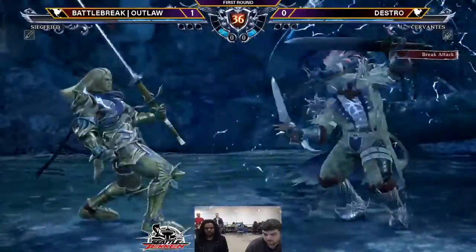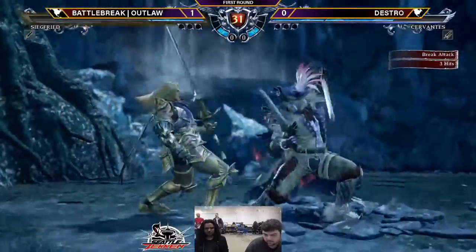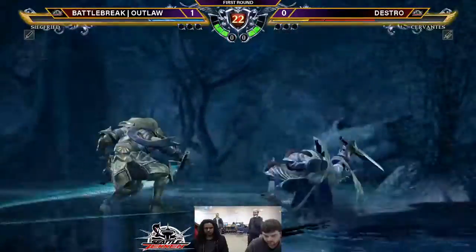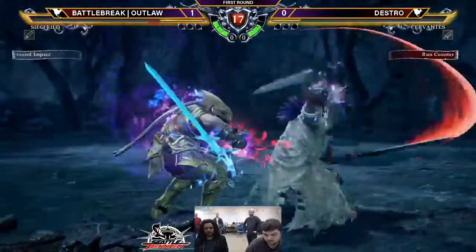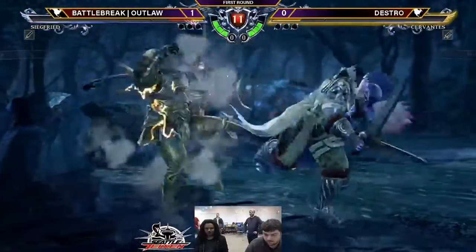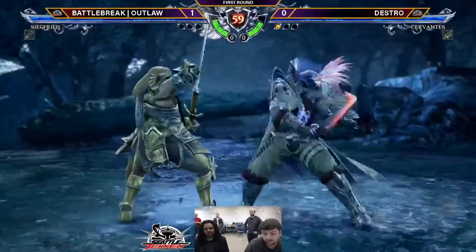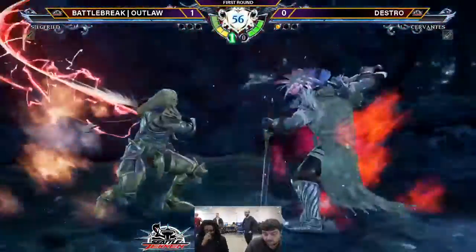You gotta call him out on something, right? If you think he's gonna A plus B, you gotta step. If you think he's gonna ATA, you gotta duck. And both of those defensive options lose to the other one. So he puts enormous pressure on you at mid-range if the player is good at applying those tools, which Outlaw is. Destro's applying that plus-on-block pressure that Cervantes is so good at. Whoa, that was extremely weird — I think that was a step into 3B that just caught the DDR. That relaunch with the A plus B. And a good block there — not the most powerful punish, but at least he broke him.